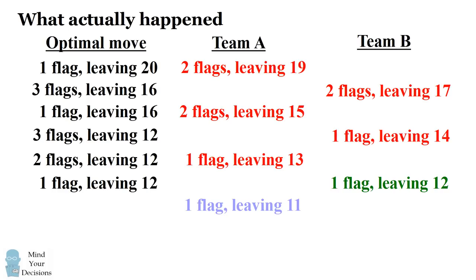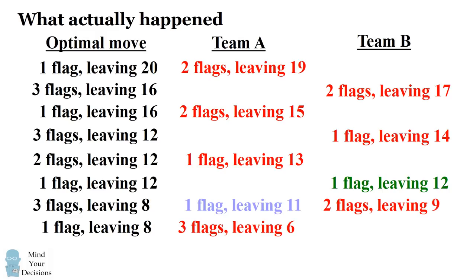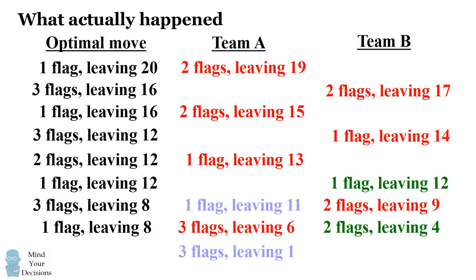When there are 11 flags left, team B should pick up three flags to leave eight flags for team A. But team B messes up again — they only pick up two flags, leaving nine for team A. Team A could redeem itself by picking up one flag and leaving eight, but instead they make a big mistake and pick three flags, leaving six for team B. Now with six flags remaining, team B is able to reason out the winning strategy. They correctly pick up two flags and leave four flags for team A. This is actually shown on the TV show — they discuss that they should leave four flags for the other team. At this point team A realizes it cannot win, so they gracefully pick up three flags, leaving one flag for team B to pick up.